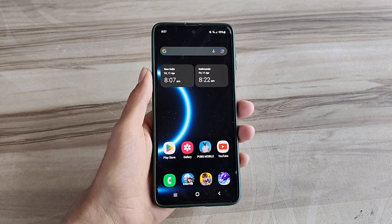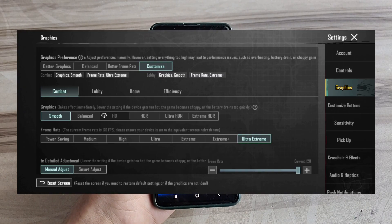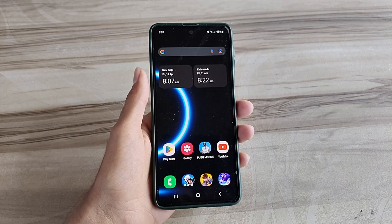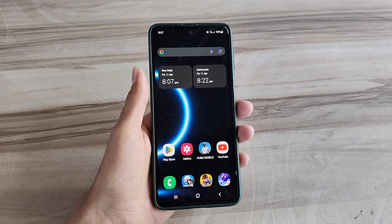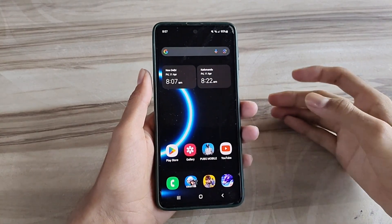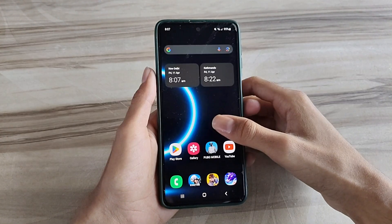Hello and welcome back guys to a new tutorial. Today I will show you graphics ultra mode performance. This helps to increase your gaming performance, increase your phone performance, and also fix lag, high FPS, high performance. Must try it — let's start.